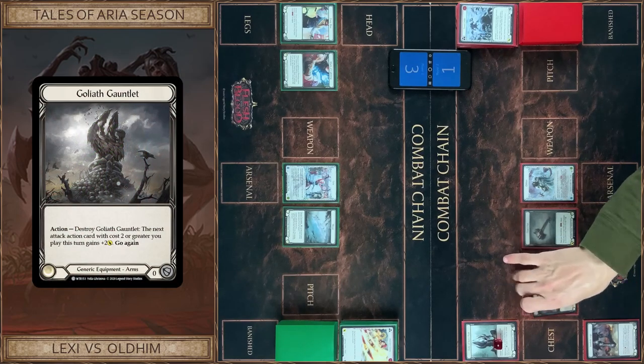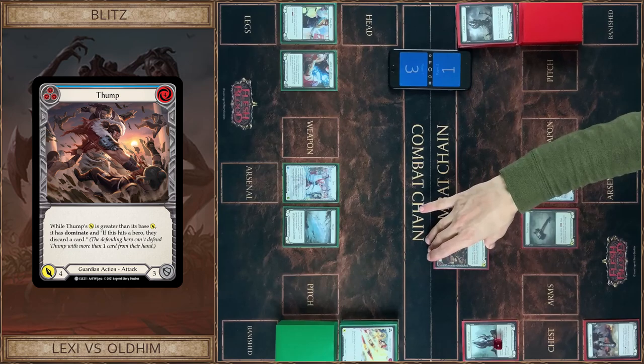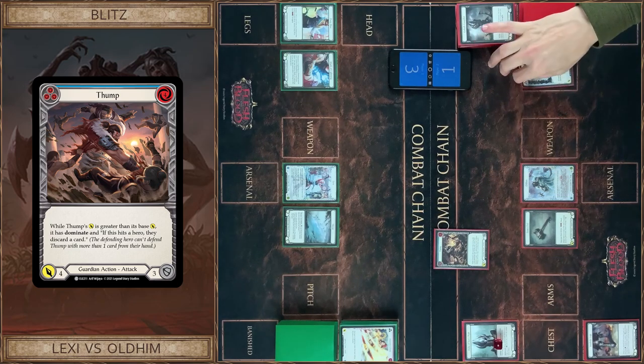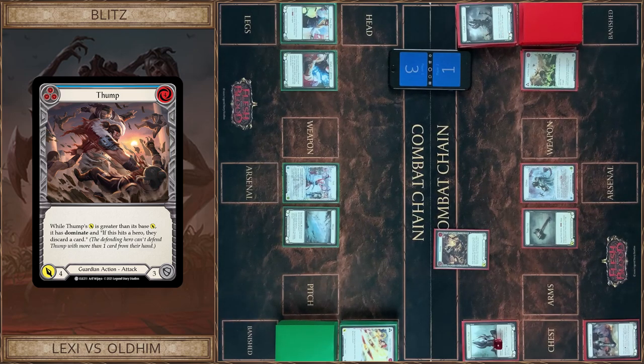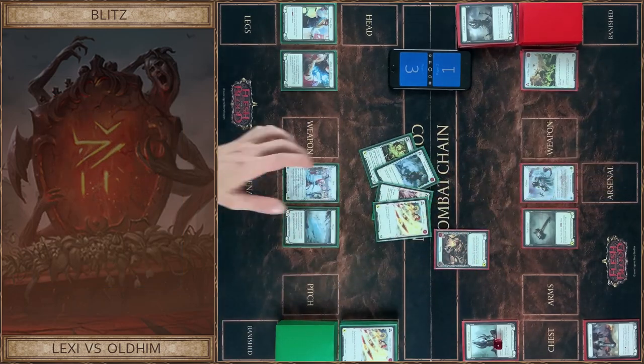I start with Golyah of Ganglet and play Thump, pay for this. It's six with Dominate. I think it's game because I have nothing to block. You block on the three. Yeah, it's game.